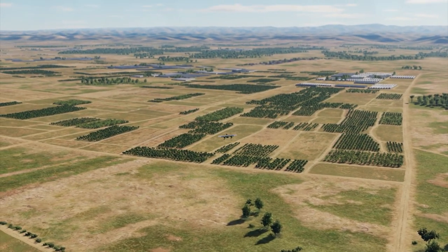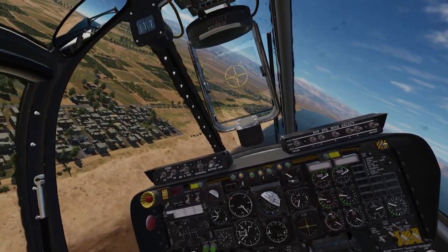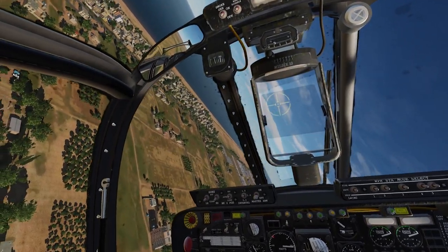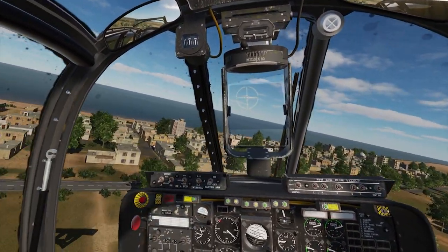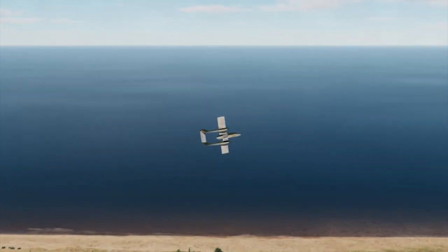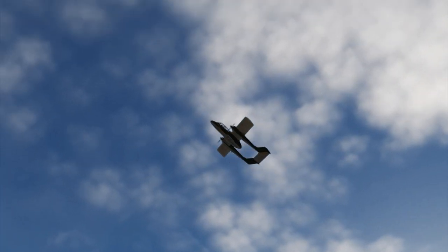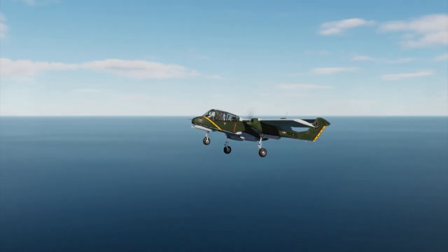Now let's do some accelerated stalls — this is a stall where you're not slow but you're pulling enough to hit a critical angle of attack. I added some power and pulled all the way back. Again, the plane is falling down, technically a stall, but the nose never lost authority. I never knew I was in the stall until I saw the ground coming — that can be dangerous if you're low. Usually in an airplane the nose will pitch forward and you'll know you're about to stall. This plane loses altitude correctly, but the nose doesn't act correctly.